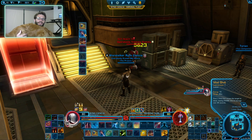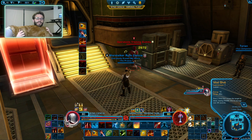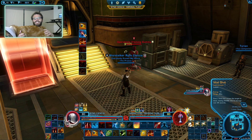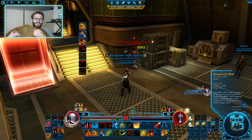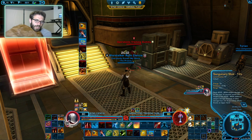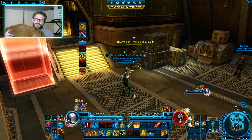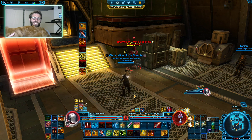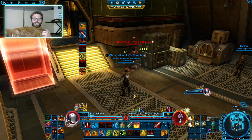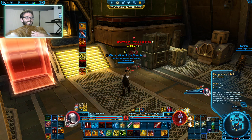If you have both dots on the target at once, you're getting maybe 6,000 damage per tick - not that impressive on its own. However, there are ways we can boost that dot damage. Our ability called Sanguinary Shot doesn't do that much damage on its own - like 4,000 damage. But it will debuff the target with Sanguinary Shot for the next 10 seconds. What that means is that for the next 10 seconds, every time a dot ticks, your Sanguinary Shot damage will tick as well - essentially doubling the dot damage. You can see it's now ticking twice with beautiful numbers, which we love to see.